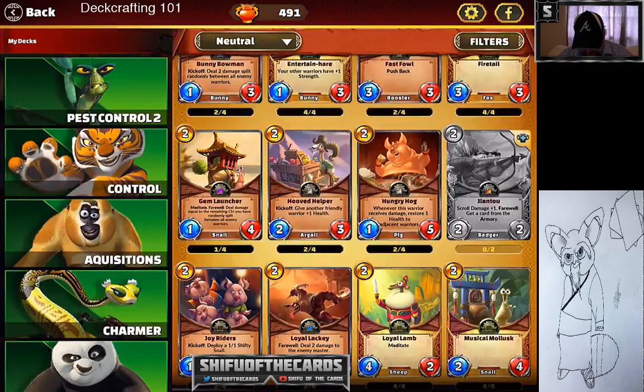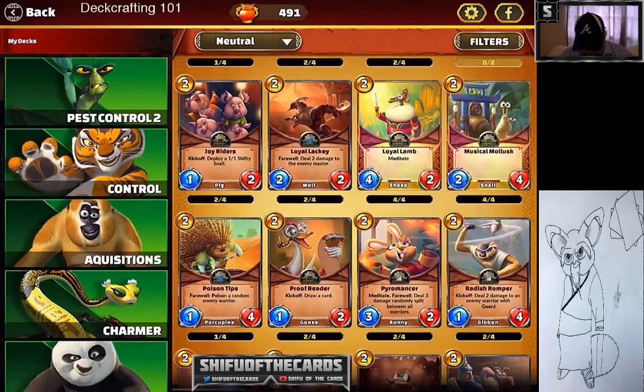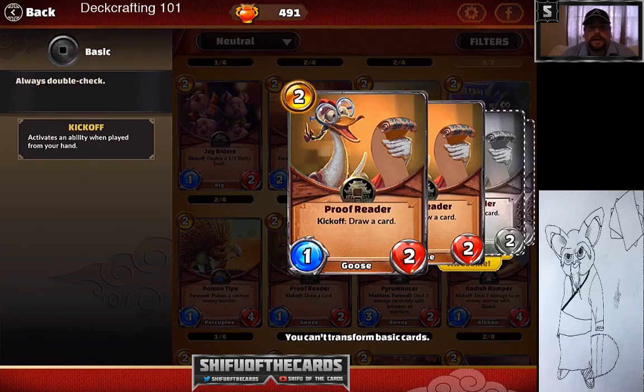Loyal Lackey gets a lot of run from aggro decks because it's essentially a two-cost four-damage minion — it does two damage, plus two on explosion. Put it with wolf synergies and it does even more. I'd love it if it had three health instead of two. Proofreader is a solid card for tempo and aggro players — draw a card for two cost with a one-two body. In aggro Tigress with Bloodlust, it lets you draw another early game minion and keep pressure going.